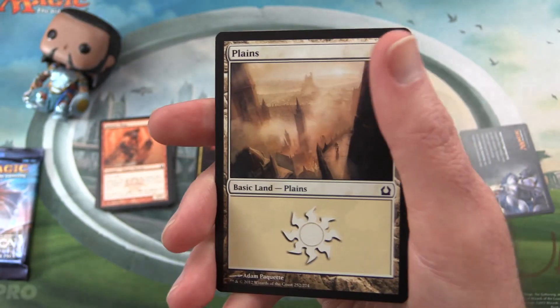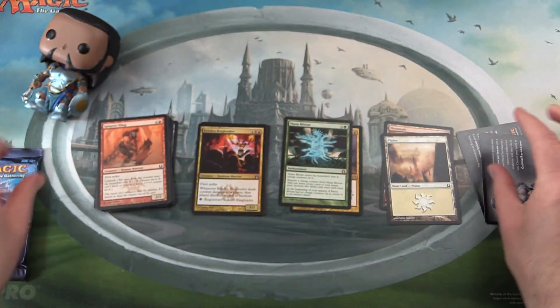Very nice. So I guess if you've got any mana left over, you can store that up, attach it to this card and reuse it. And when you run out, you get it back in your hand. Last pack.